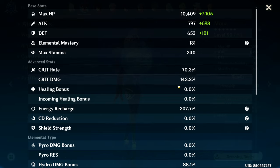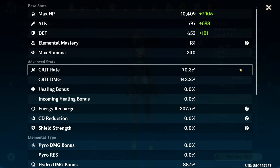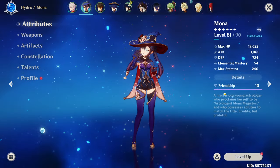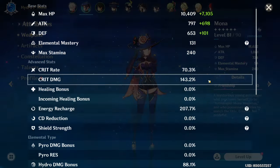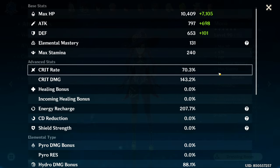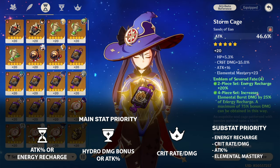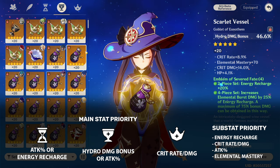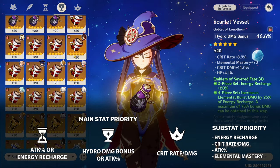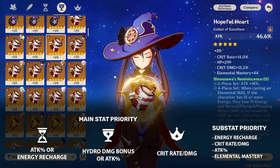Next up are her crit stats — are they important? The answer is yes. Mona may be a support, but she is also a burst DPS since her bubble actually has decent damage scaling. While it is not as important as her ER, you should eventually build her with good crit stats. My free-to-play account's Mona has a crit ratio of 60/118, while my main account's Mona has a crit ratio of 70/143. For artifact main stats, her sands can be either energy recharge or attack percent depending on how you balance your stats; her goblet should usually be hydro damage; and her circlet should obviously be crit. If you play with Emblem of Severed Fate or run a low base attack weapon like Thrilling Tales, you can also use an attack percent goblet, thanks to Mona's A4 making up for a ton of percentage damage bonus.